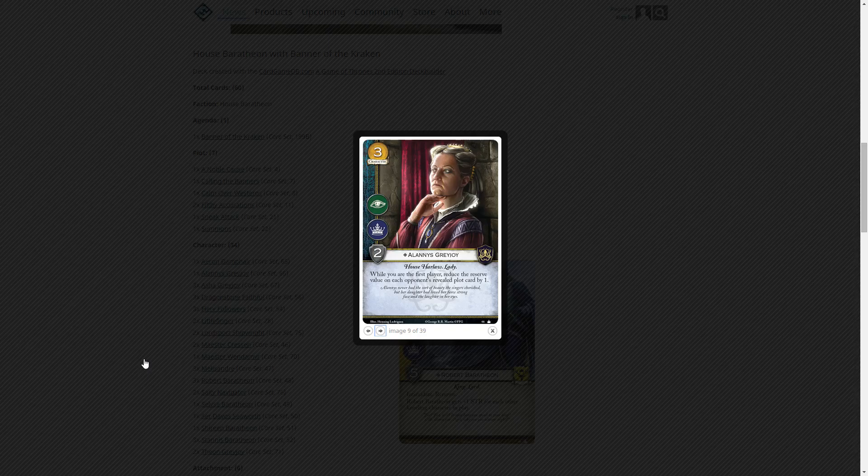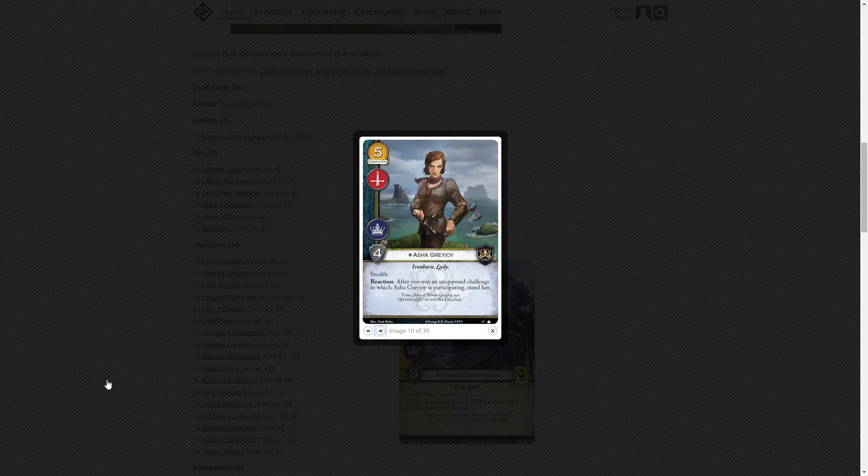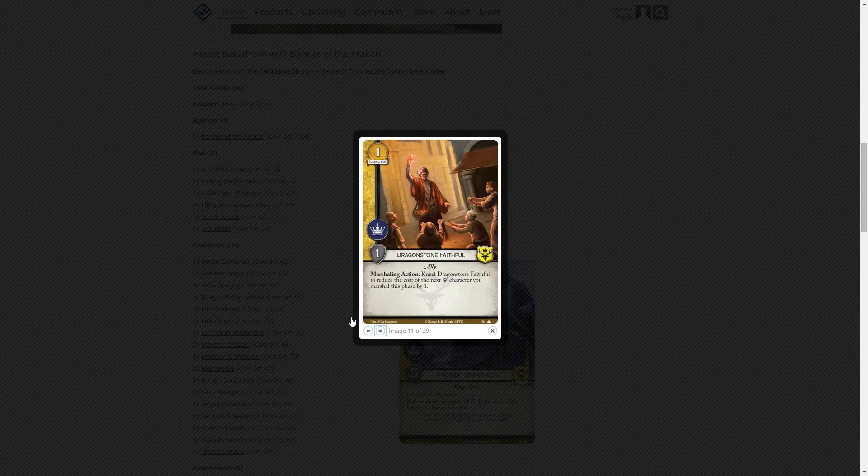We saw Alanis come into play in our last game — my wife was first player, another player played a plot card with very low reserve, and this further reduced it so that player dumped over half their hand into the graveyard. Asha Greyjoy costs five gold, warfare and power icons, four strength — she has stealth, and after you win an unopposed challenge in which she participated, she stands. Since the goal of this deck is kneeling as many opponent's characters as possible, stealth helps bypass whoever you couldn't kneel, and she gets right back up.